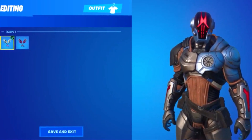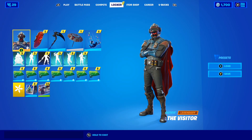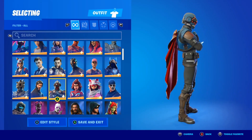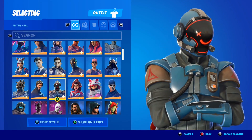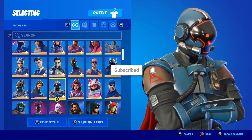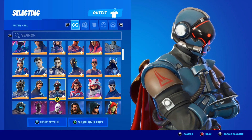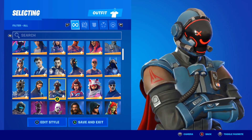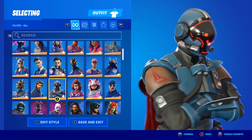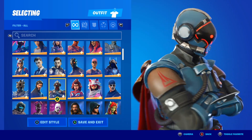Let me know down below in the comment section your thoughts on the Foundation skin here in Fortnite. In my opinion, that is such a cool skin and I literally want it on my account right now. If you guys didn't know, the Foundation skin is kind of like the storyline secret skin here in Fortnite Chapter 2 Season 6. This skin on screen right now, the Visitor skin, was the storyline secret skin in Season 4, and the Foundation skin is very similar to the Visitor skin because it's a secret storyline skin here in Season 6.